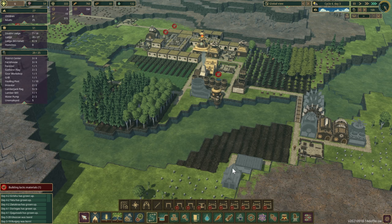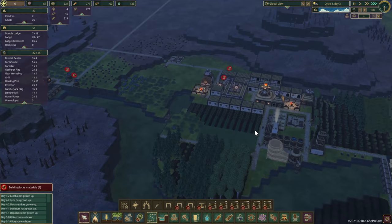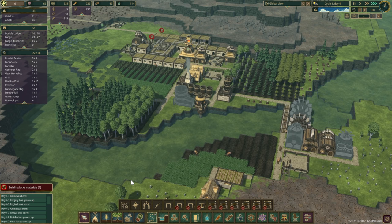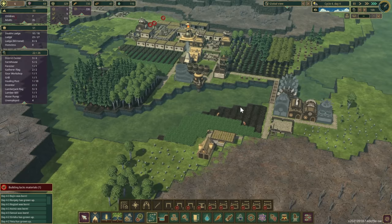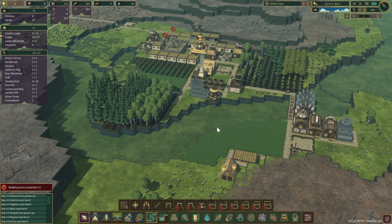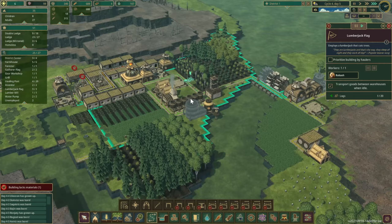Things are going well! Six beavers were born last night — we now have 33 beavers with seven children. The only problem is we're going to have a food issue, which is what I'm trying to address. Two more beavers born last night — we're going to have beavers everywhere!